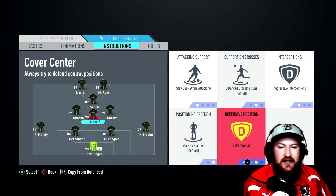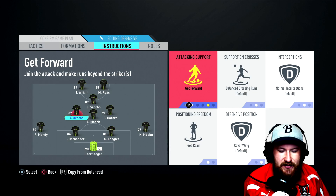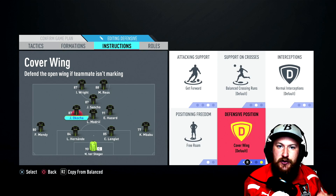Left and right central midfielders want to be on get forward, so they bomb on to support the attackers as and when you launch your attack. Balanced crossing runs, normal interceptions, free roam, and cover wing as standard. In defensive mode, you're going to be using the crowd ball side tactic, so these guys will come back, sit in the midfield with the central player, and just veer off to the left and right depending which wing your opponent is trying to attack on.